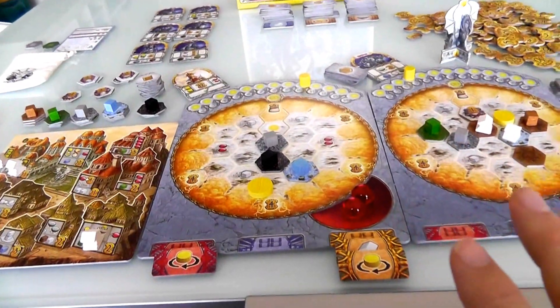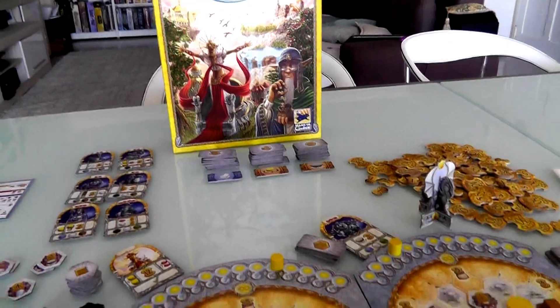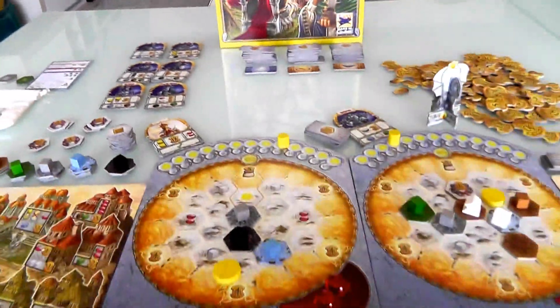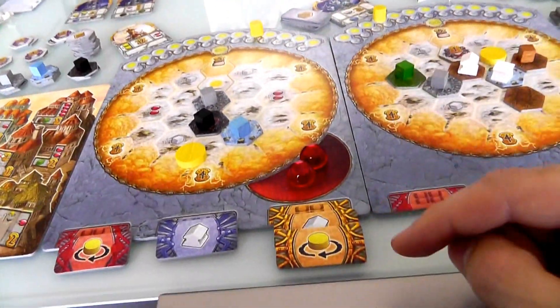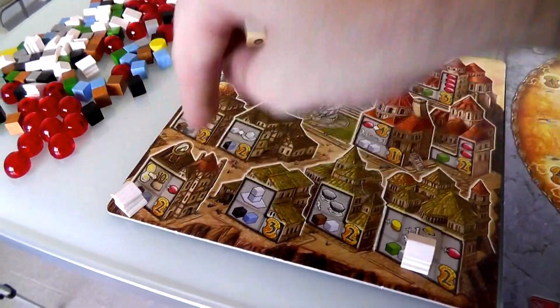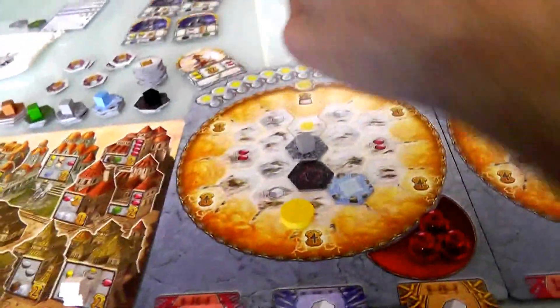Alright, it's my last turn of this round. I'm definitely going to take an orange, though unfortunately I can only get one of those. I need to build this building that makes my rotations worth double. So I get rid of those cubes, I get this building — it's two points, gives me another mana gem, and now my rotations are worth ten points. So that was my last turn. In a two-player game, at the end of every other round everybody's taken their tiles so the leftover ones get removed from the game.